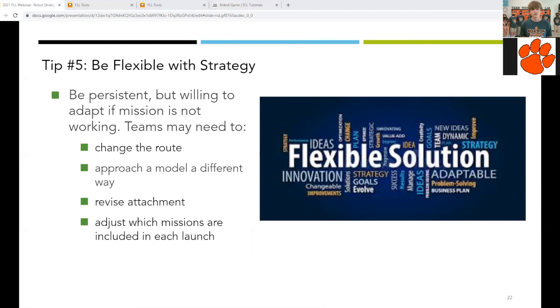Try changing the route of the robot, approaching the model a different way — maybe from the top, bottom, or side. Consider revising part of the attachment or the entire attachment as a whole. Missions may also need to be reordered so that they get done easier and quicker.